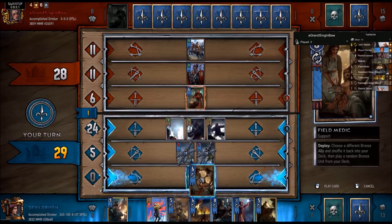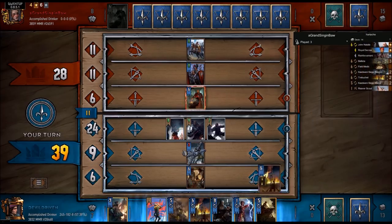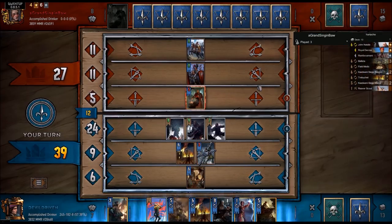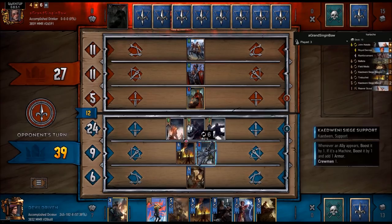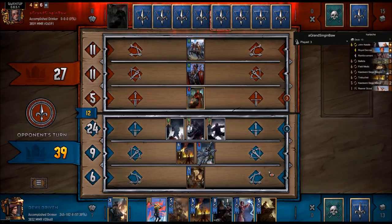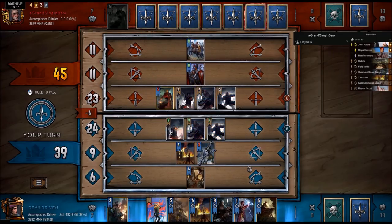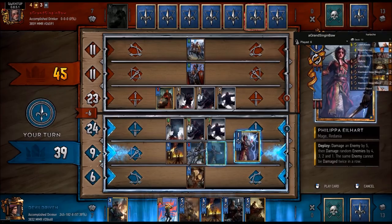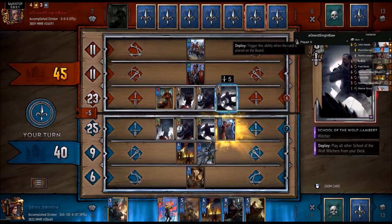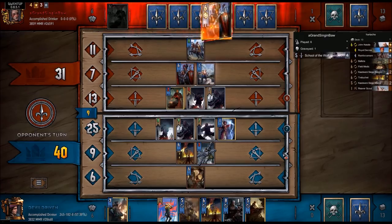Now if we draw a siege master, that kind of sucks. Alright, so this time it didn't pop like we hoped - they weren't lined up very well. And I should have played this for Commander's Horn, that was kind of dumb. He had the witchers as well. If I play this he's going to play a ram probably. Alright, so we jump up 10, but we're broke. He brings out another one.